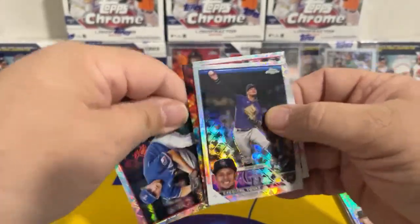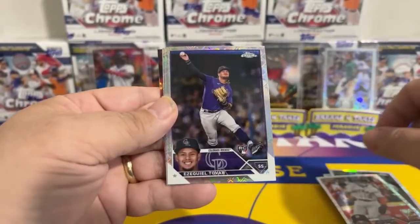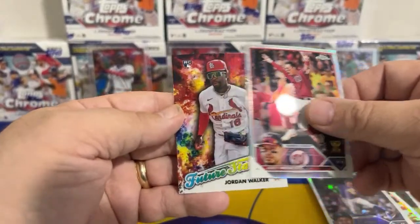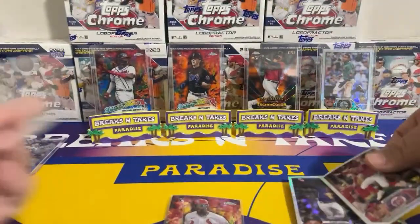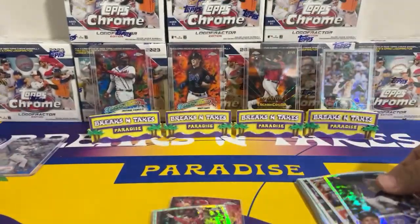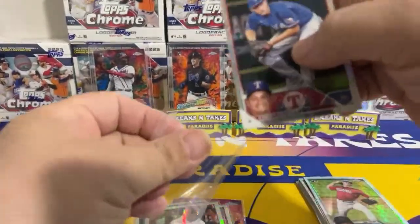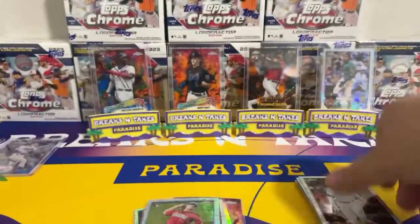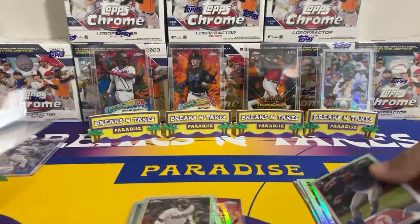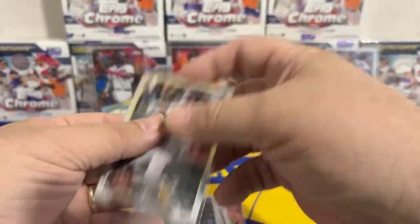Pack four — I don't think we have an auto this time. We got Seager, Peña, Tovar, Menace, and our future star is Jordan Walker — this one is not numbered. Wow, what a start on the first two boxes. I want to say a technicolor is a case hit, but I'm not sure. That's incredible — an orange technicolor, two of 25, of Bow Nailer. It's gonna be a good one.